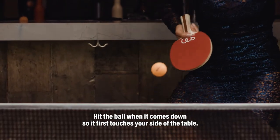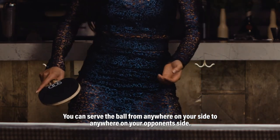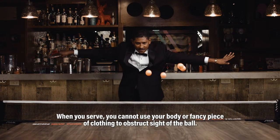Hit the ball when it comes down so it first touches your side of the table. You can serve the ball from anywhere on your side to anywhere on your opponent's side. When you serve, you cannot use your body or a fancy piece of clothing to obstruct sight of the ball.